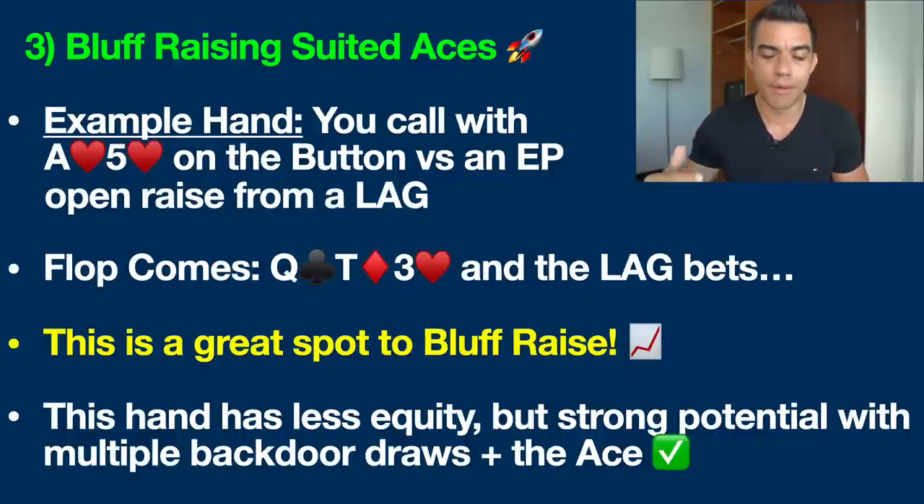This is a great spot to bluff raise. Our hand actually has less equity this time — we don't have a pair — but this hand has very strong potential because it has multiple backdoor draws plus the ace. The wheel straight draw: if the turn came a four and the river came a deuce, we'd have the wheel straight ace-2-3-4-5. And of course we have the beautiful backdoor nut flush draw — if the turn and river came heart-heart, we'd make the nut flush. We also still have the ace giving us three outs remaining in the deck.